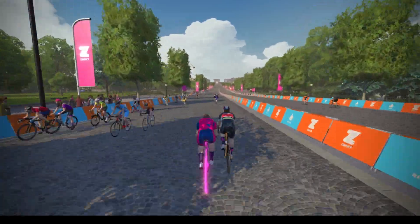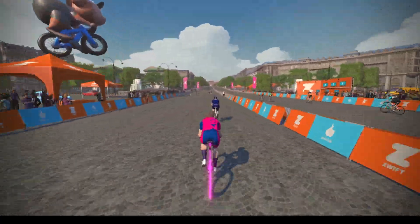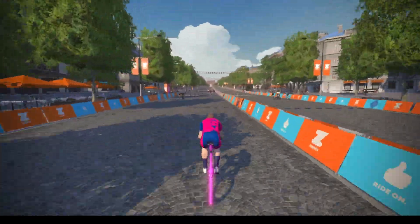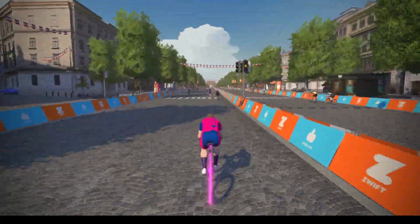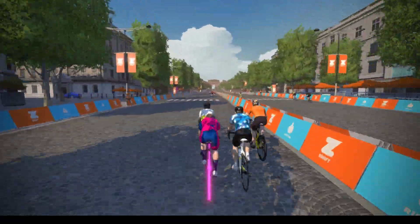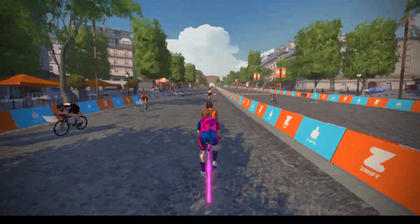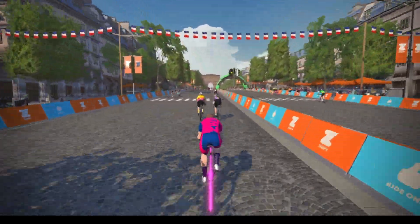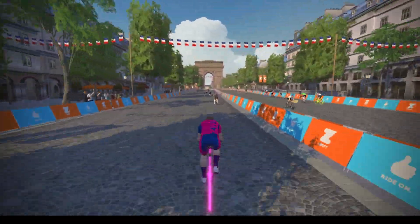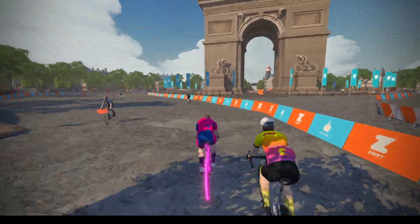You come flying out of the start pens on the left and it is out onto the course. It falls flat downhill to begin with. Speeds are going to be high, but when you reach about 0.3 kilometres the road is going to rise up slightly and you will make your way up towards the Arc de Triomphe. This road peaks at a maximum of around 4% but it doesn't last very long — past that sprint runner on the opposite side of the road around 1.3 kilometres things start to ease off. You head around the Arc de Triomphe and down the other side, getting ready for the sprint.